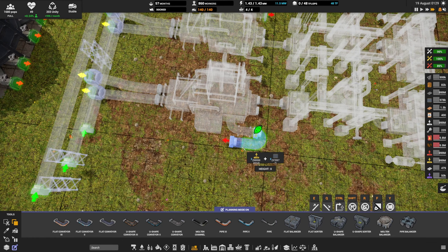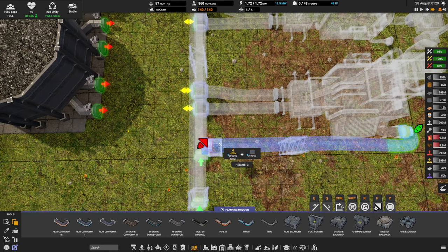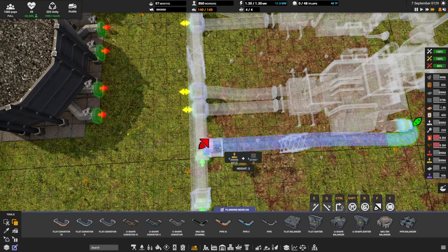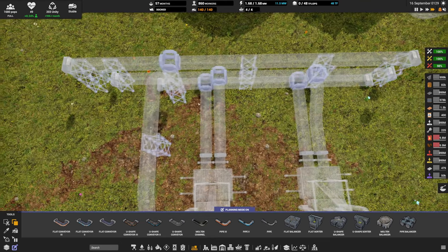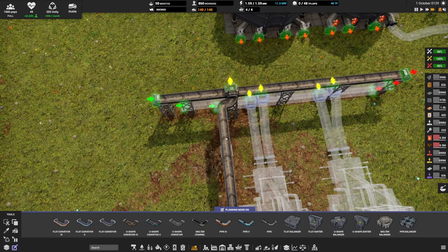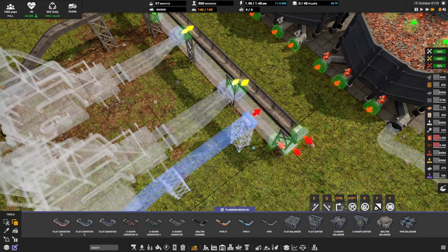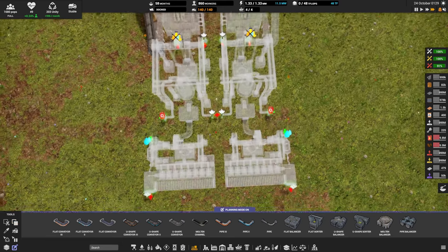Coming up here, we go to height number three. Rather than plugging straight in, we click here and come back one tile — a little zigzag at the end. That way it's easier to chain builds beside one another. Same story on this side: come out, across one, back one, then up to height three and plug in. That's our slag belts connected. We still have a lot of piping to handle, so let's start with exhaust.